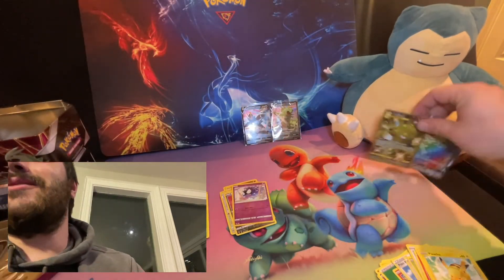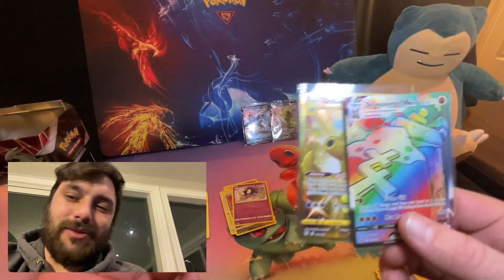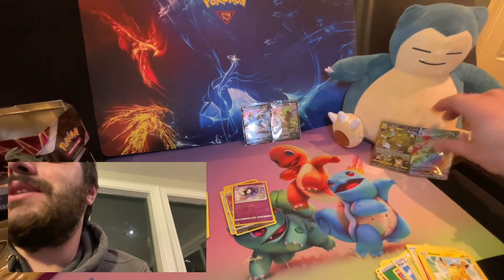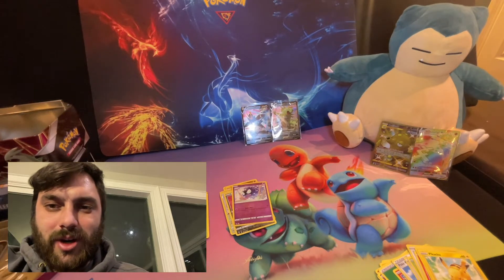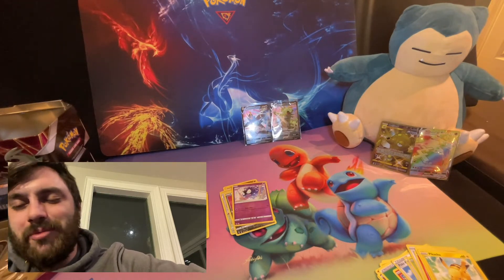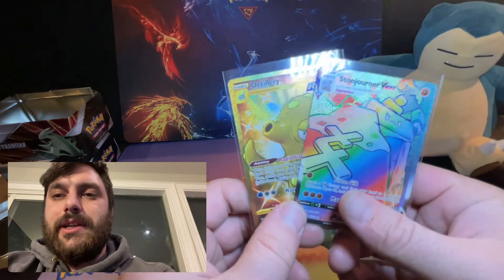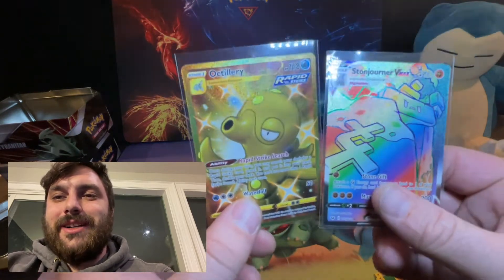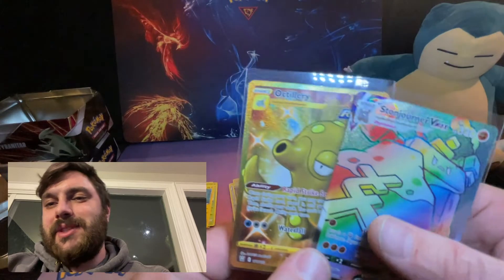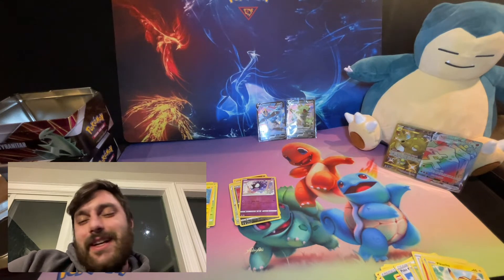Alright guys, well we got two freaking sweet pulls — a rainbow rare and a gold card, I'm gonna take them. I'm not gonna be unhappy about that. Lots of rares and holos. When you're building collections you take it all. When we got nothing but doubles and we're not getting anything we need — maybe that's when we get a little more hungry. But thanks again guys, this was so much fun. Love opening packs, can't get enough. We finish with some good pulls — a gold card and a rainbow rare, always happy to get those hard-to-pull cards.